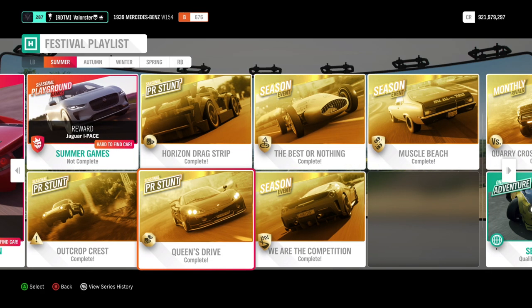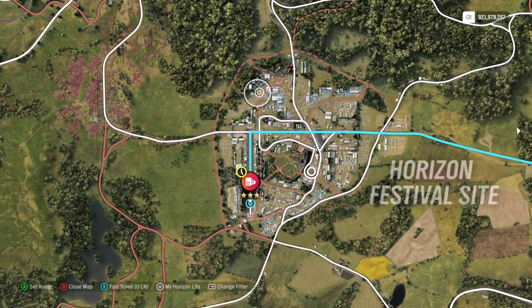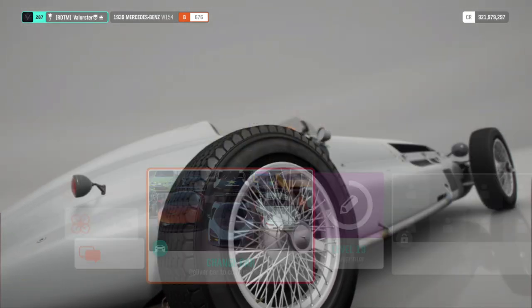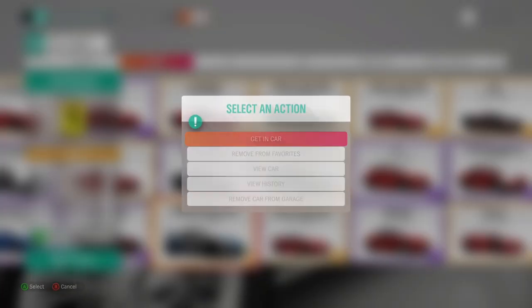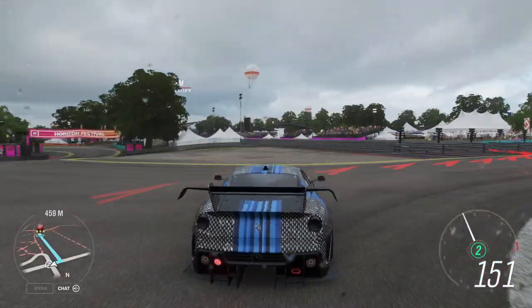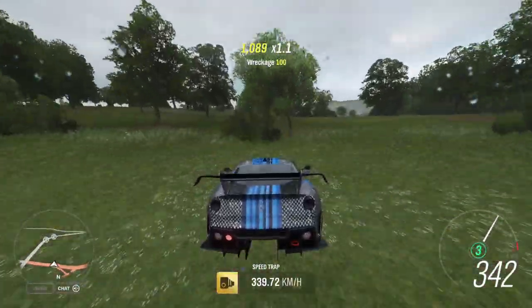Let's go to the stunts. The first one is actually a very easy one. You can start from here, and if you take your Maserati or the Ferrari, you will be fast enough. I'll take the Ferrari this time - I always take the Maserati but for this video I'll take the Ferrari for once. We just go here, start, go a little bit to the right, and there you go - you will be fast enough.